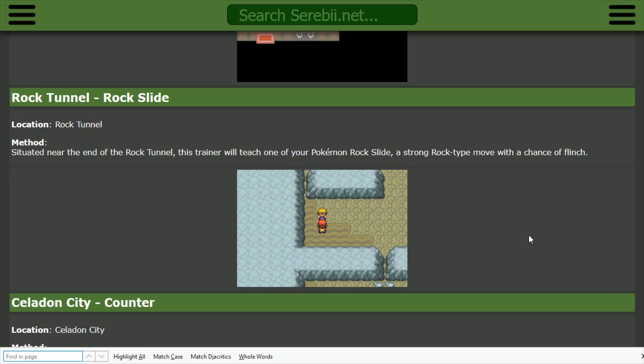In the third gen games FireRed and LeafGreen, Rock Slide is found over in the Rock Tunnel. Situated near the end of the Rock Tunnel, a trainer will teach one of your Pokemon Rock Slide — a strong Rock type move with a chance to flinch.